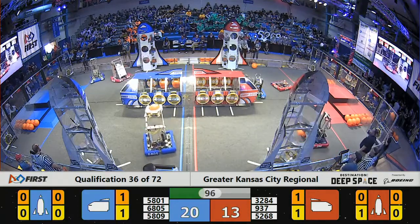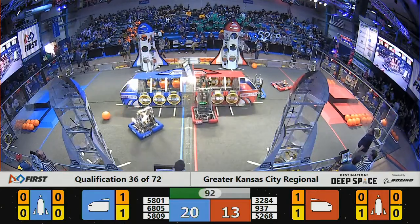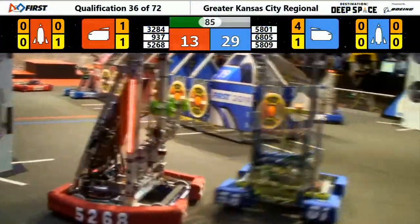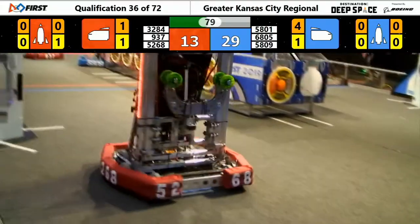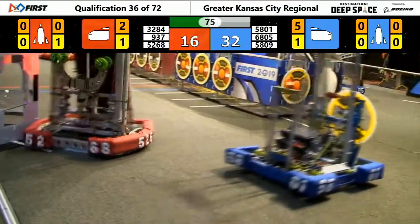6805 Cyber Jays lifting up a piece of cargo but dropping it. Camdenton Laser dropping another piece of cargo. 6805 Cyber Jays trying again — let's see if they can score this piece of cargo. It's worth three points. They shoot that one in, followed quickly by Camdenton.